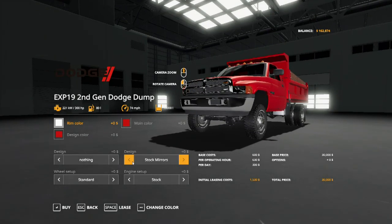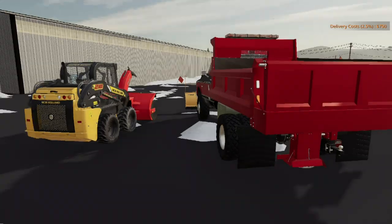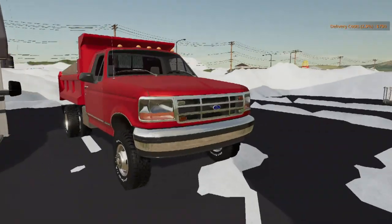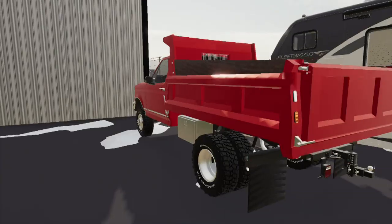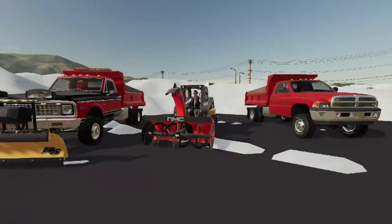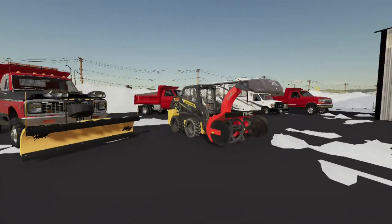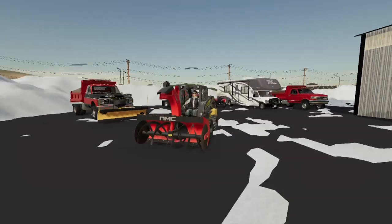The Ford has pretty much the same options as the Dodge — you can do different mirrors, get tow mirrors. There's also the OBS, which they released a while ago and have now added a plow truck to. And we have this snow blower — there are going to be two links: the original link which goes on a tractor, and then from Red Line Modding, he made it work on the skid steer. He had full permissions and everything.